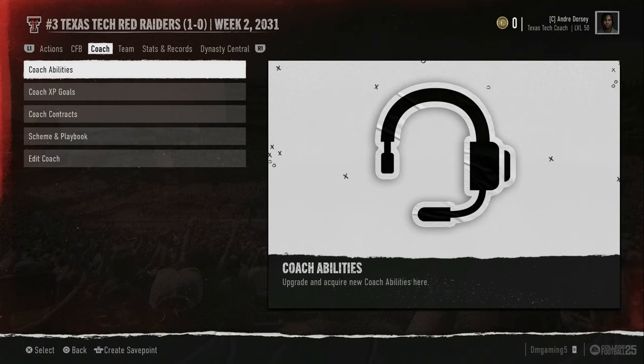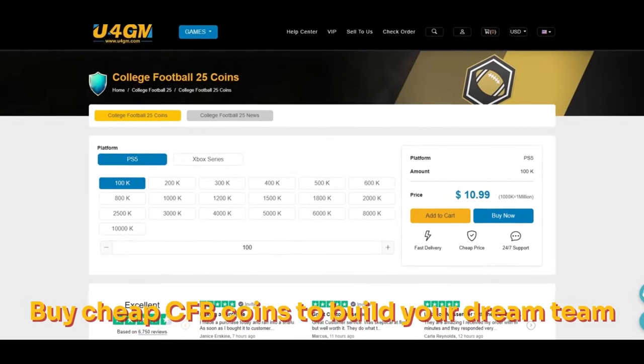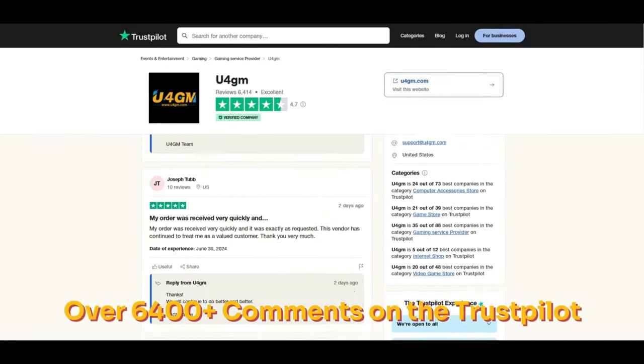What's good YouTube, DM Gaming here. In today's video we are going to be covering defense. But before we get into that, a quick word from the sponsor — thanks to U4GM, a pro and legit website with over 6,400 comments on Trustpilot, offering cheap College Football 25 coins with instant delivery and 100% safe. Check the link in the description and use coupon code DM for 5% off.